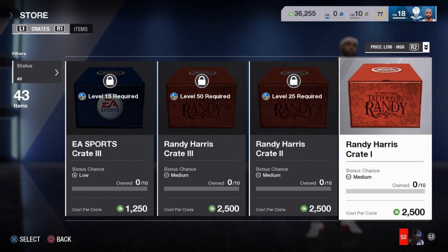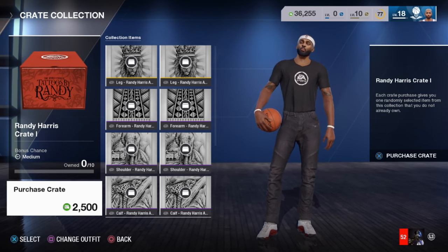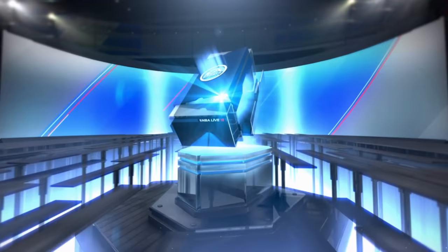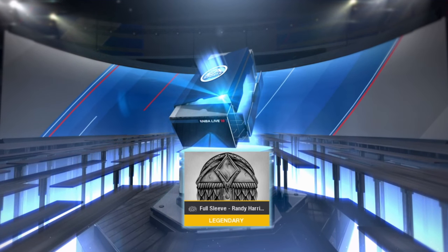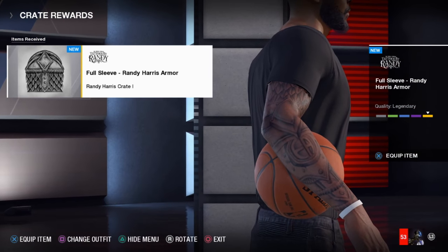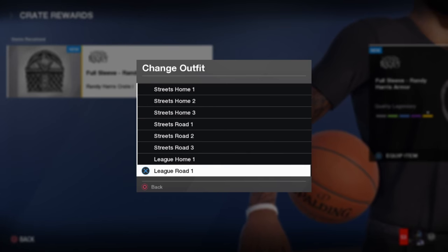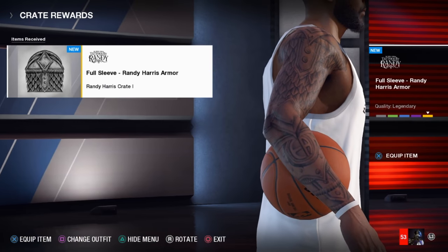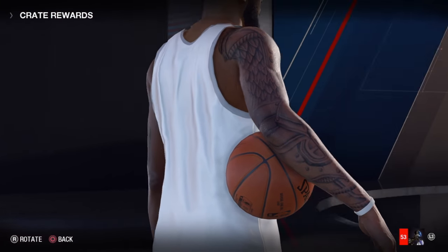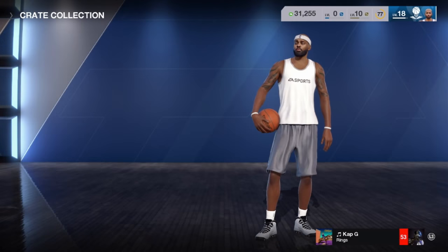We are at the Randy Harris crate number one — this is all tattoos. The cost per crate is 2500 and I have a lot of items to get in here, so I'm probably going to spend a lot of points, but it's well worth it because I want to be a tatted god. And look, I just pulled a legendary right there on my first pull! That thing looks crazy. Let me change my outfit real quick — street home — look at that full sleeve! Look at that sleeve, the detail is amazing. Let's go ahead and open up another crate.